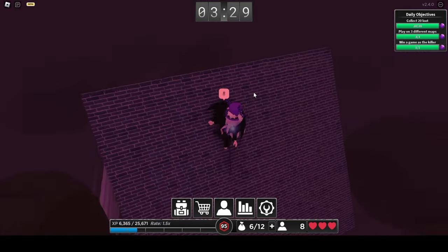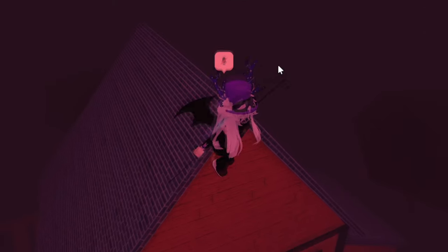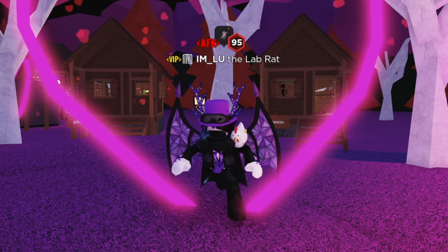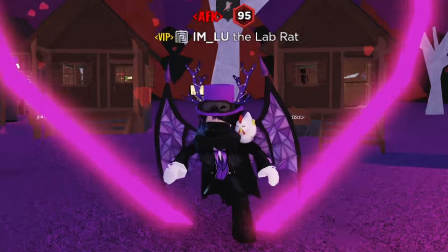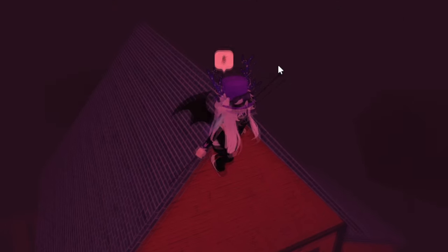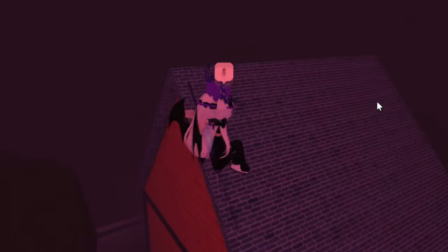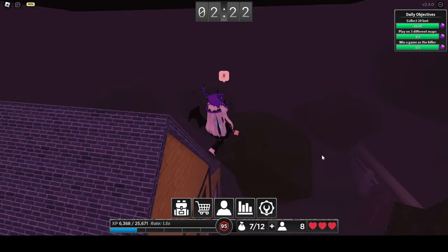A Ghost Jump is a jump you can do as soon as you walk off a platform. You might think it's the same thing as doing it with Double Jump, but here's the twist: whenever you walk off a platform, you can do your first jump and then your Double Jump. Even if you don't have Double Jump, you can still do your Primary Jump to do the Ghost Jump.